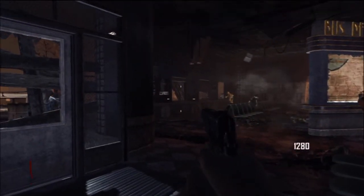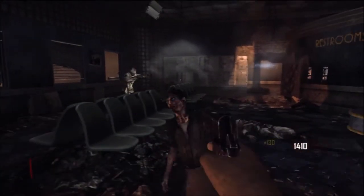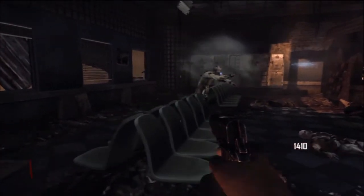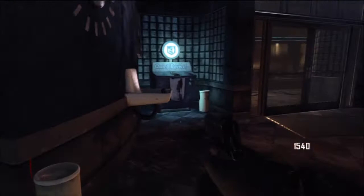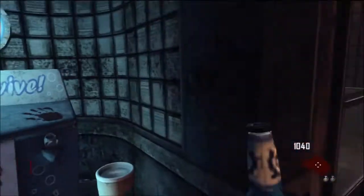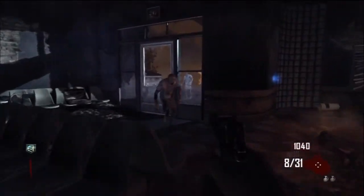Just keep killing them. My mic is going a bit weird here. Just keep killing them until you get a fair bit of money. Once you've got enough, you just want to grab the quick revive. So you've got quick revive, and then you just want to go up to a zombie and go down.